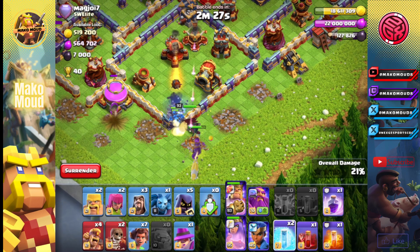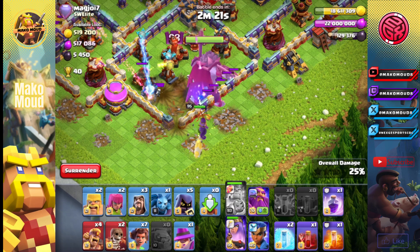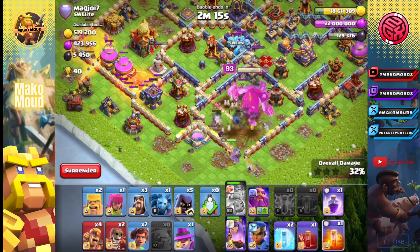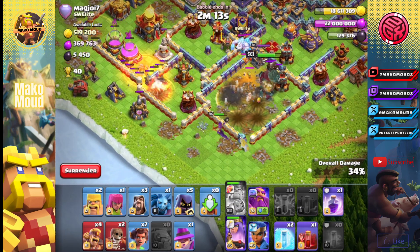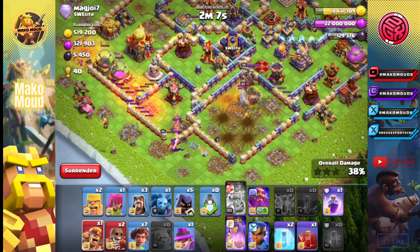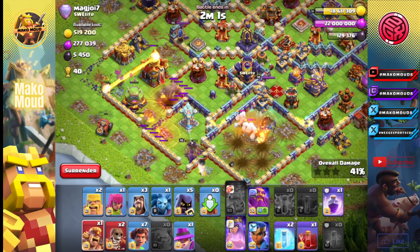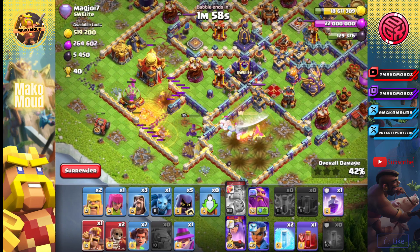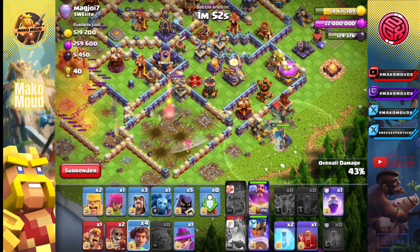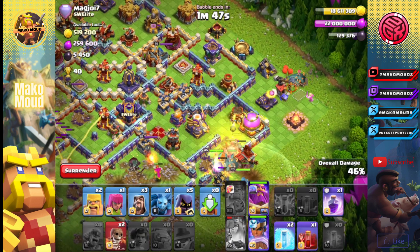King, please start targeting the golem. There we go. Queen, where are you going? Queen you beast, I love you. Everything is working out I think. Queen might not go the direction we want her to — okay she's going a different direction. Honestly, that's fine. The ice golems are going to start heading to the queen. Let's just start the root riders. I don't know why I just popped the queen ability, but let's just go root riders. Flame flinger is going to go to the single now, which is nice.